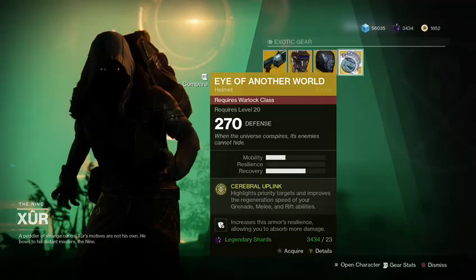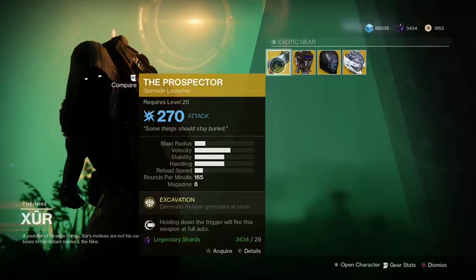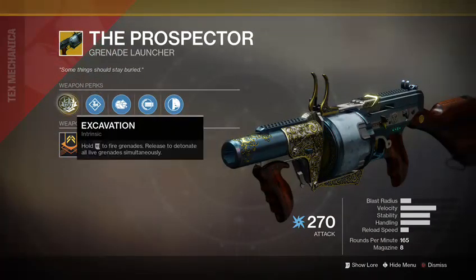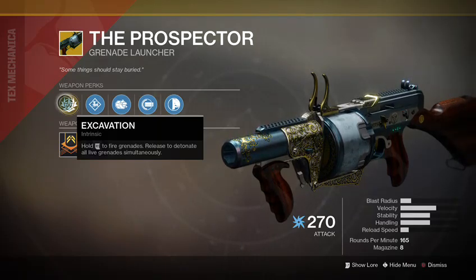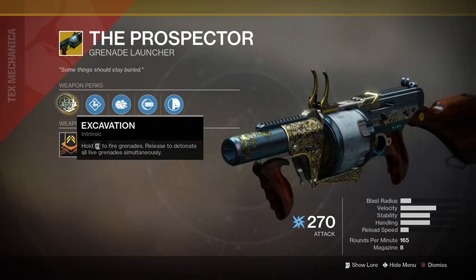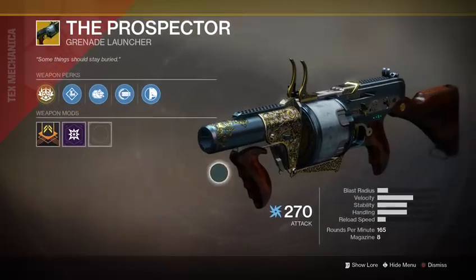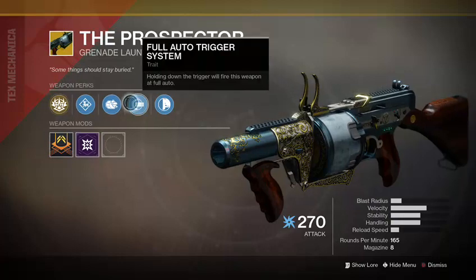Prospector — garbage, I'm sorry, just gonna say right away: garbage. Basically you hold the trigger and it doesn't blow up until you let go of the trigger. It's basically a full auto grenade launcher, and let me tell you, I've never used this thing.